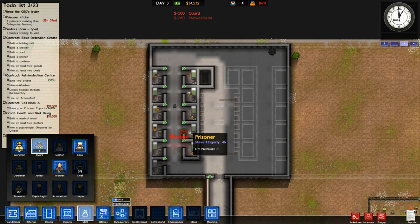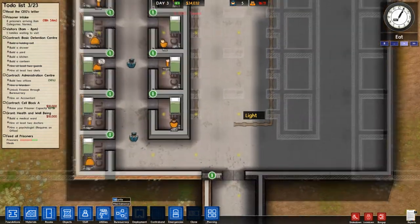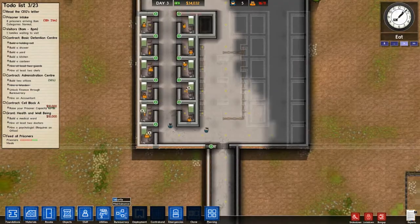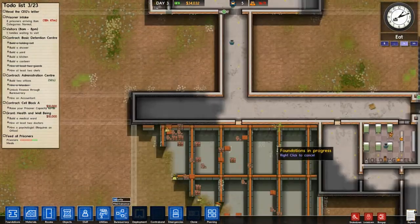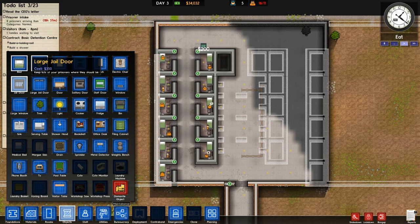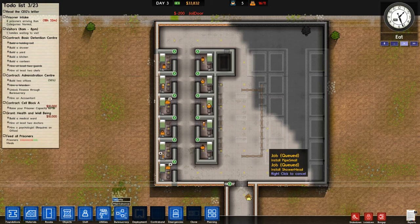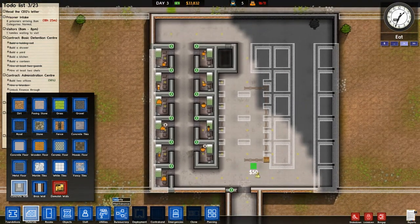We're going to get another two guards here. And this is why we need deployment — they're just walking out and going back to areas I don't want them in, which is a pain in the ass. Let's get the door installed on that. We've got $33,000 left, 16 prisoners, and 11 prison cells at the moment. We can work around this.